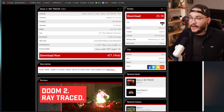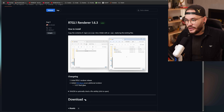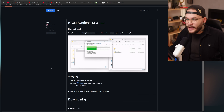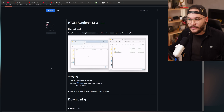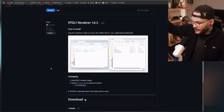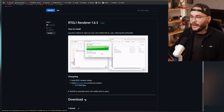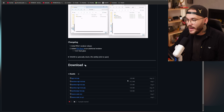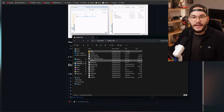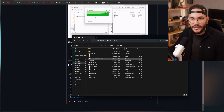To vás odkáže na stránku, kde si stáhnete RTGL1 Render 1.6.3. Tohle je render využívaný pro Doom 2, aby dokázal zobrazovat raytracing – předělá renderovací systém GZ Doom a nahradí ho raytracovaným. Jednoduše si stáhněte první zip, který má 126 MB, a jak ho stáhnete, nahraďte soubory RT. Přetáhněte je do složky, kterou jste si vytvořili.